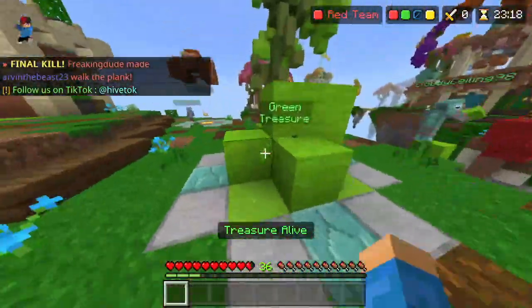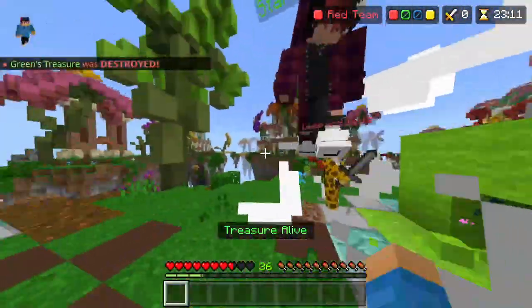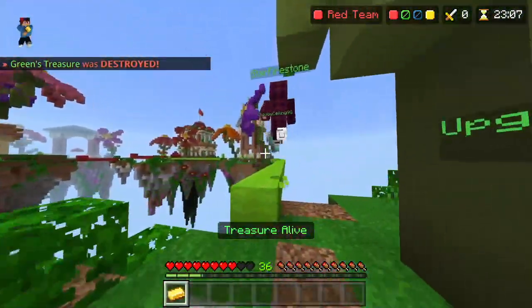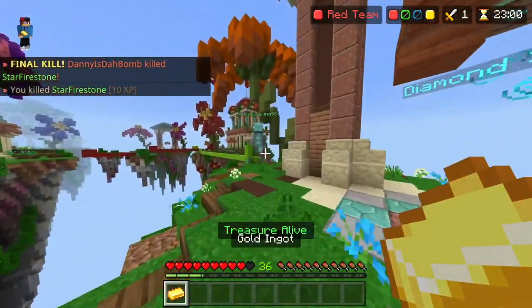The first tip is to be very aggressive. If you are going for XP, you want to be aggressive — you do not want to let other people steal your kills or treasures because you want that XP yourself. If you are playing a regular game, be a little more conservative. But if you are specifically going for a bunch of XP, be very aggressive and make sure no one else steals your treasures.